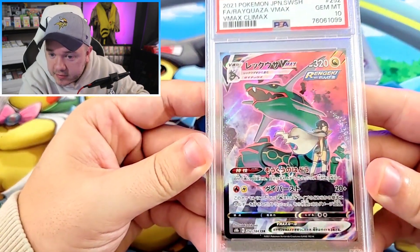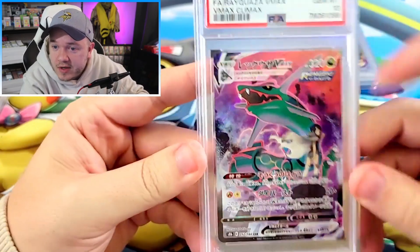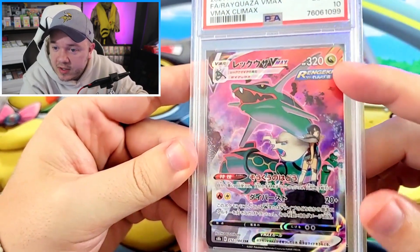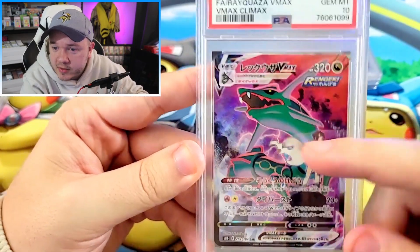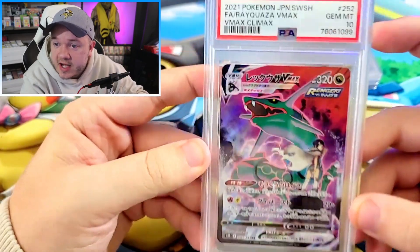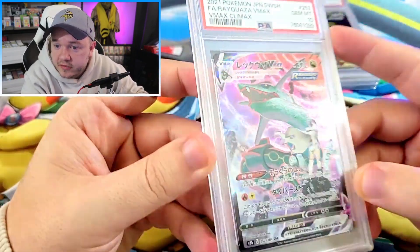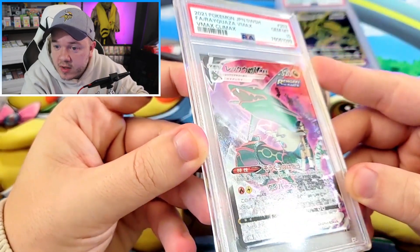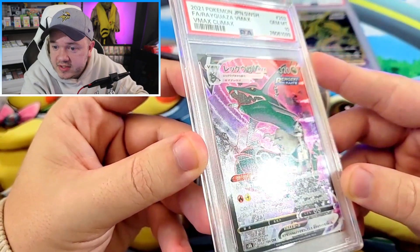We had to grab a CSR Rayquaza VMAX. Really like this card a lot. Rayquaza looking a little derpy in this artwork, but I do like the trainer in the front — kind of badass facing backward. Rayquaza showing just how imposing his size is and how badass he looks. Really beautiful, really colorful. Nice texture on this one as well. Japanese cards just have really good texture — it just looks so good.